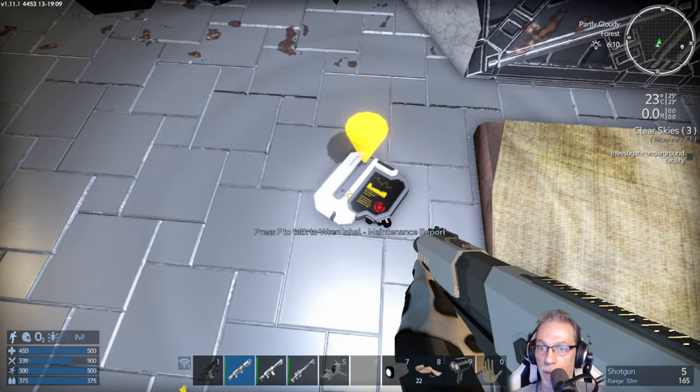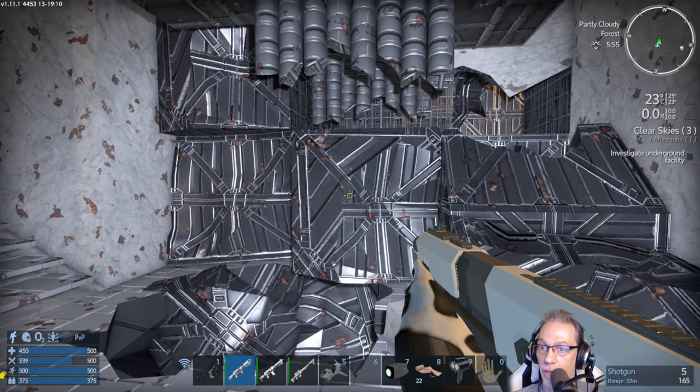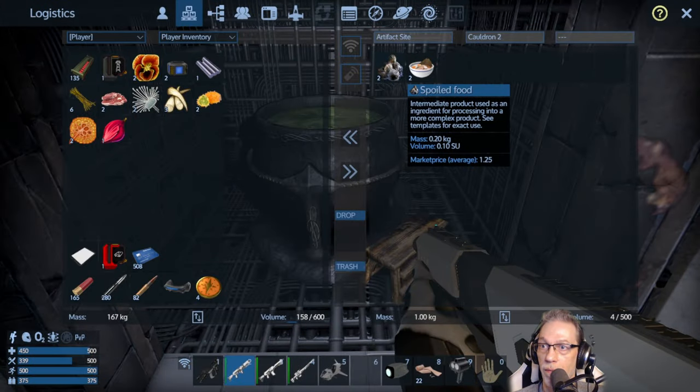Press F to talk to Ren. Inhale maintenance report. Ever since the thing in the cellar suddenly came to life, nothing has gone right here — breakdowns and equipment malfunctions are becoming more frequent. I hear a voice in my head saying 'pro and ginti war.' We heard that as well, right — next to the obelisk. We have urged Tash Architellen for information but she seems unavailable. We have provisionally sealed the entrance and isolated this console from the network. No one dares to go below anymore, and unfortunately the main power switch is down there.